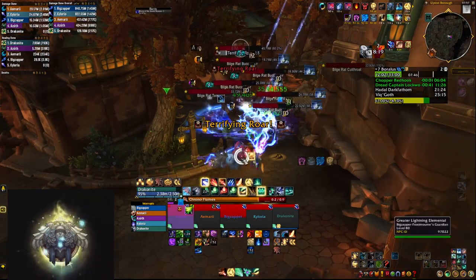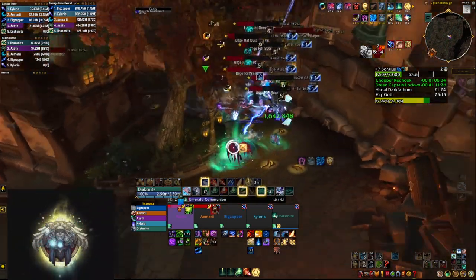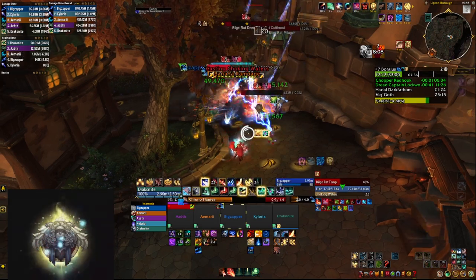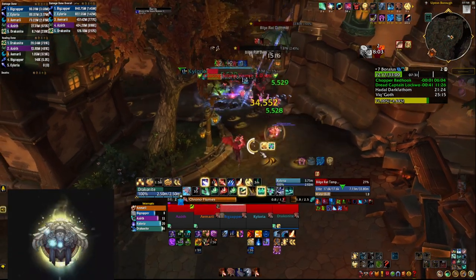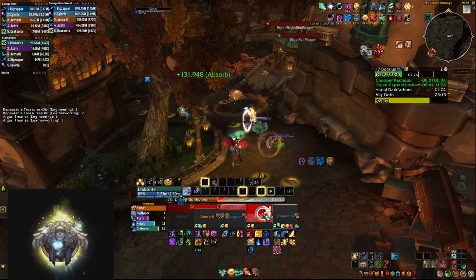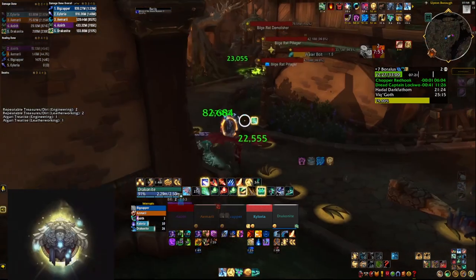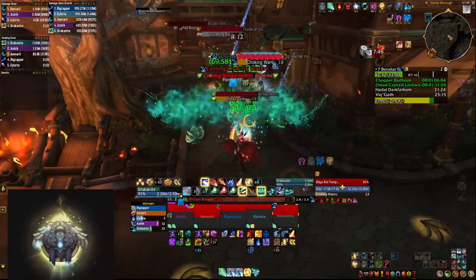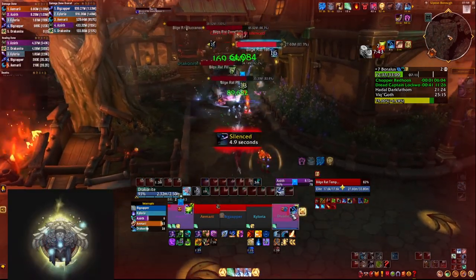All of a sudden I got a message from the same mage I had run the 11 with on my shaman the previous day. He wants me to help heal a key carrying their druid friend — it's a plus 7 Siege of Boralus. I asked if he'd take my evoker, he said yes. I told them I'm a pumper — he said it — and I laughed. I told them I'm not, and they probably believed me because I died on the very first pull. Everything went relatively smooth up until after the second boss, where we missed one of the casts, I got silenced, and died — not much I could have done because I was far away and my interrupt was on cooldown.